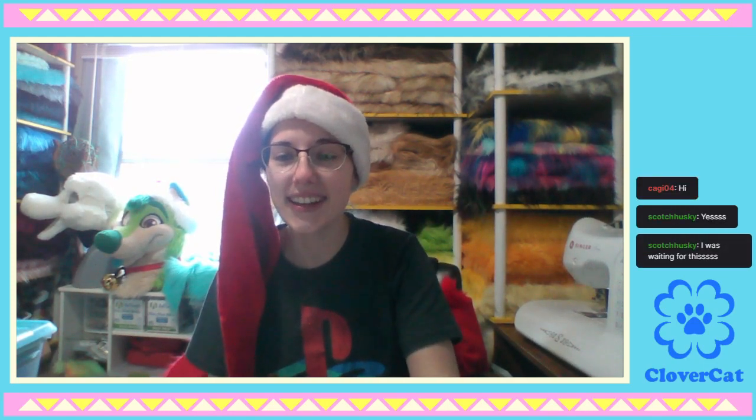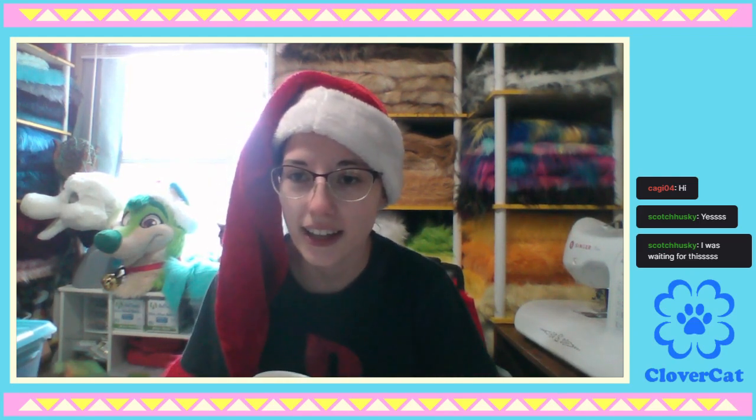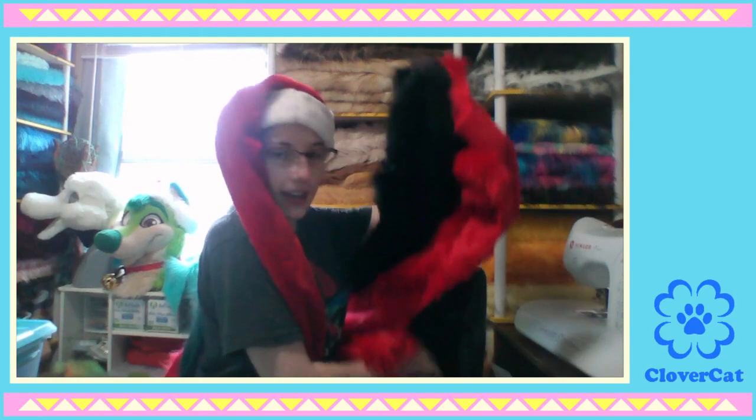I'm gonna be waiting for everyone to show up and we're gonna get started. I'm gonna just start shaving some of the fur because that's a messy mess and it's pretty boring to do. Scotch was the one that asked about this. So we're gonna make a pattern - we're gonna make paws for Osiris. Osiris is a huge help on the Discord server, so I'm gonna pay them back by making them these paws. They want red and black and maybe a touch of white, so let's see what we have to work with.